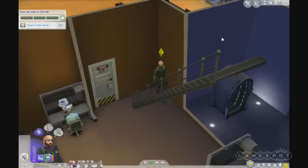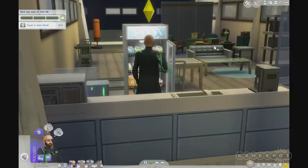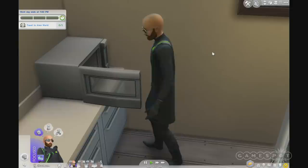We'll also be working on science-related activities like the rocket ship and the telescope in order to have breakthroughs. These breakthroughs in turn lead to new inventions and new things for the scientist to create. Let's go downstairs and have a little fun in the science lab.